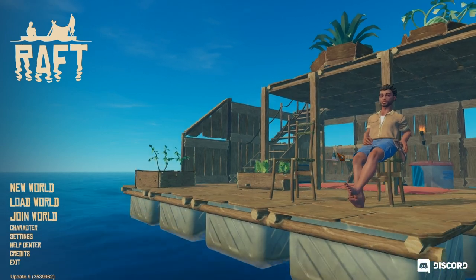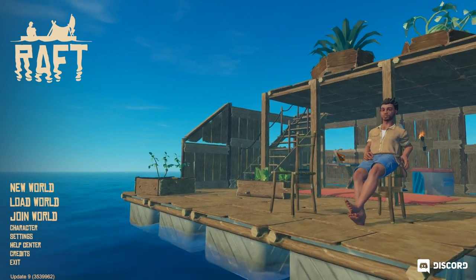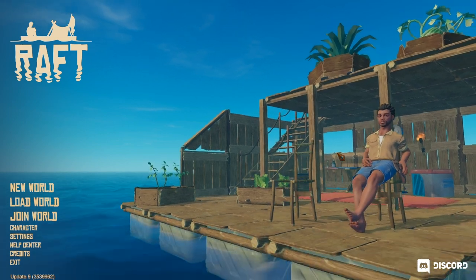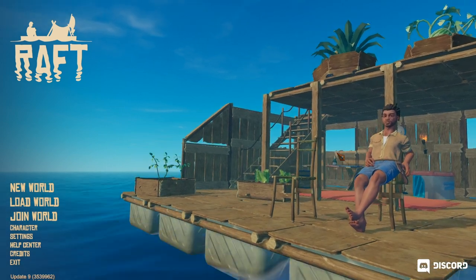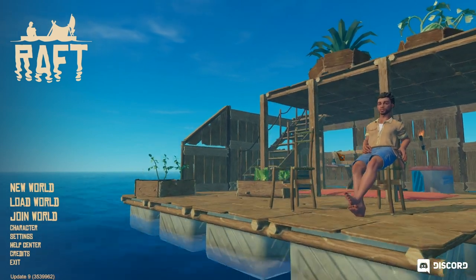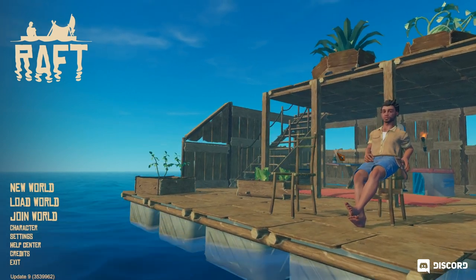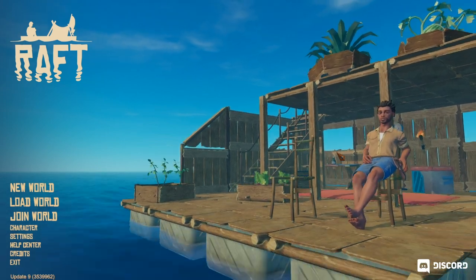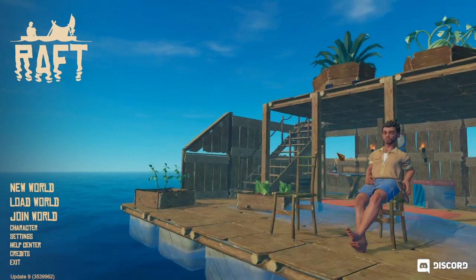There is a brand new update that has come to Raft. There are tons of new things such as the ability to catch three new animals and bring them onto your raft — you can now have pets. There are new tools to help you take care of them: there's a shovel, grass plots you can build for them to live in, shears, and a new net gun to catch them. You can name your pets, shear them, and there's a new enemy — a warthog that has really useful leather. There's a new backpack so you can carry way more, and armor so you can take on tougher fights. There's a bunch of new things in this game and we're going to check them all out today.